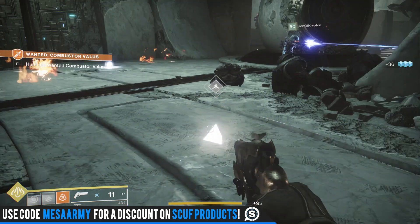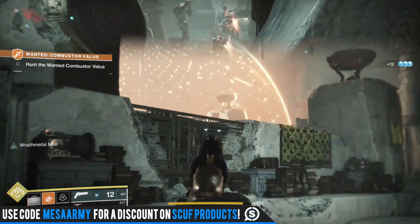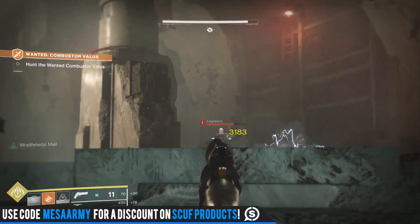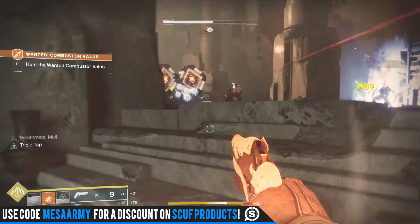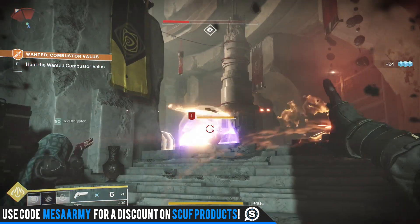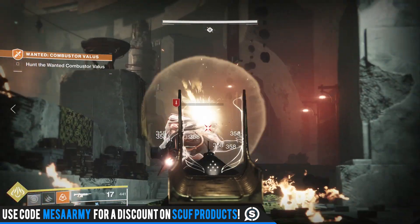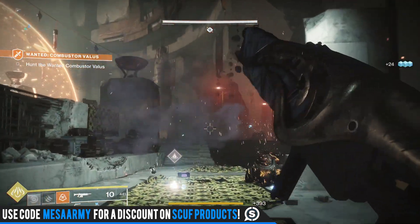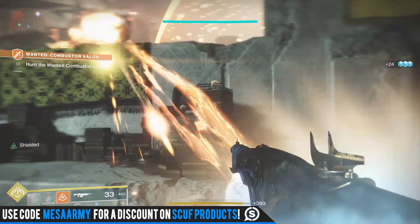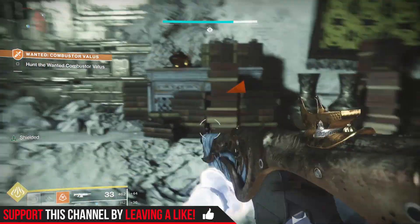The new mechanic is you will see from time to time when you're killing these adds, dropping those little triangles. Those triangles will give you a shield. Right smack in the middle of the room, the boss is surrounded by this big bubble, and if you step into the bubble, you start to burn. When I mean shielded, I don't mean shielded like an overshield — I mean that you'll take less damage or no damage when you actually go into the bubble, and you will see shielded on the left-hand side of your screen.